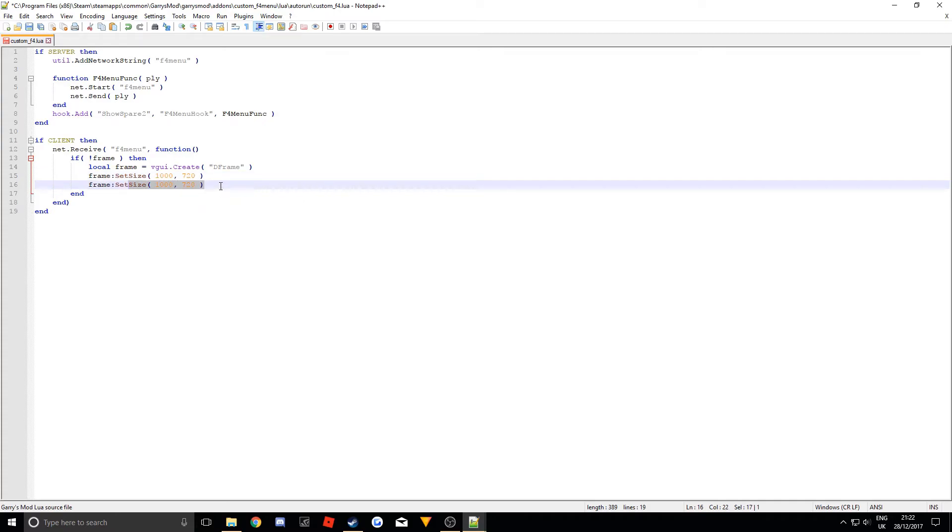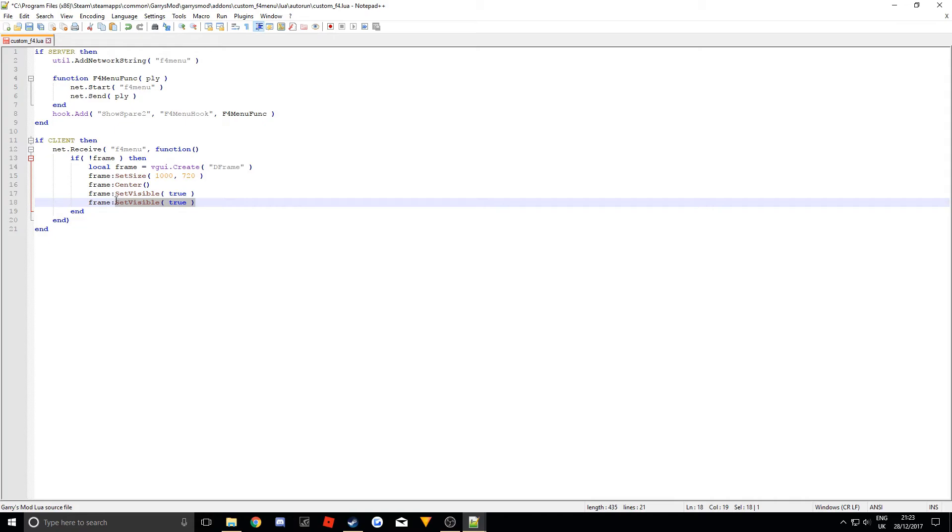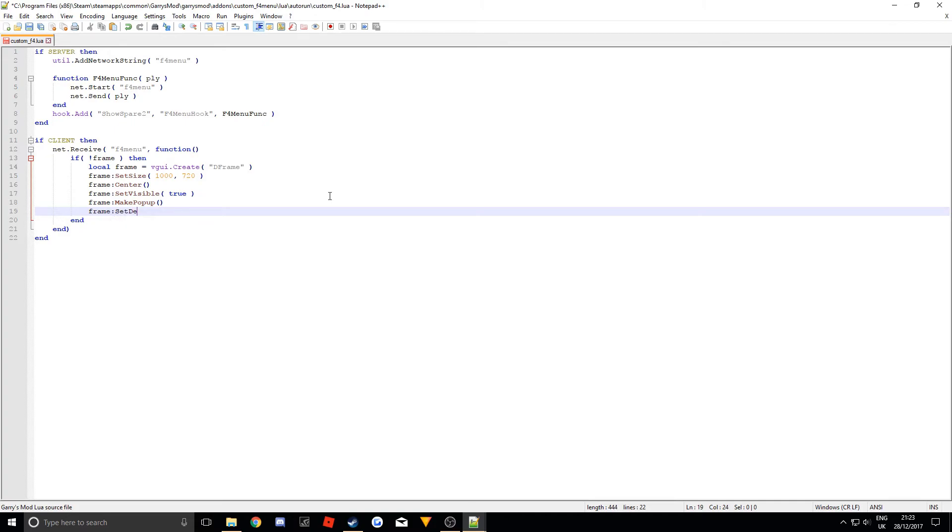Then 'frame:Center()' which will center it on the player's screen. Then 'frame:SetVisible(true)'. Then 'frame:MakePopup()' — this means the user will still be able to use their keyboard within the frame, so they can't run around while the menu is open, and it also makes pressing F4 automatically close the frame. Finally, 'frame:SetDeleteOnClose(true)' — this decreases lag, because without it the frame would just sit in the background after closing and cause lag. That's the frame done.